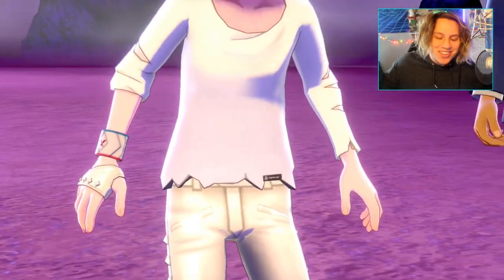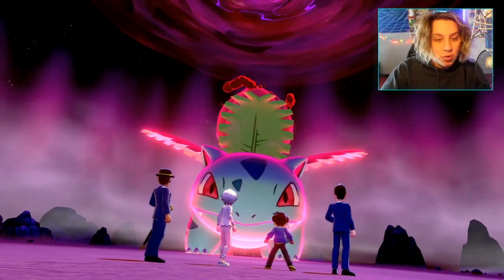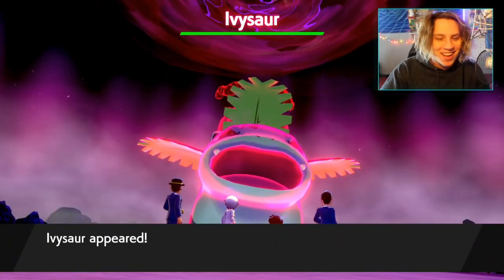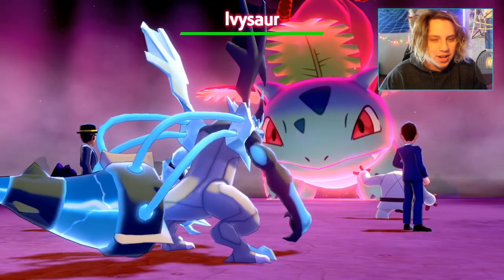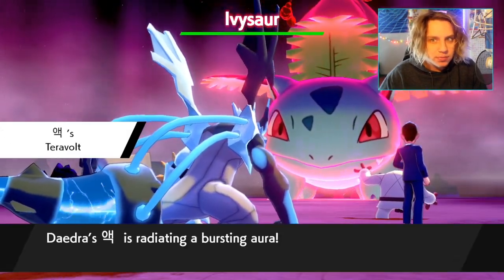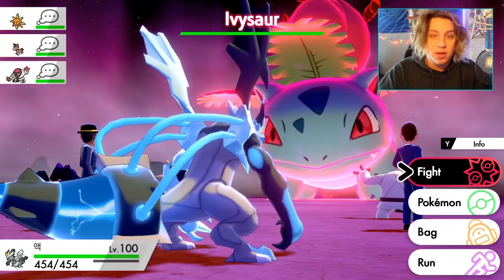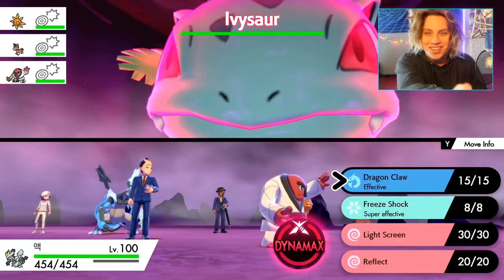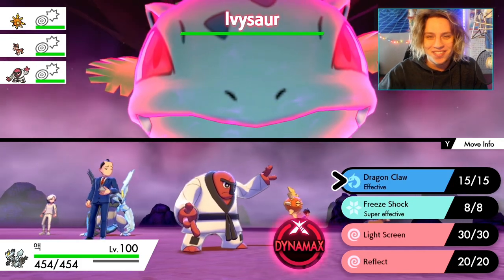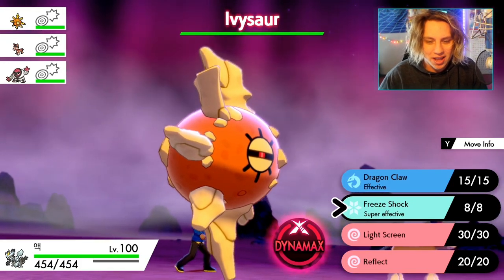Now we have a Bulbasaur here so I'm gonna take this thing down just because we got it — I was gonna end the video but might as well. It's actually Ivysaur — oh man, this thing looks so good inside this game! I love it. Sword and Shield is looking really cool. I'm excited for all the DLC and stuff to be out. This game is shaping up to be very awesome, and I think once the full game with the DLC is a thing, it's gonna be a game we all remember for a while.